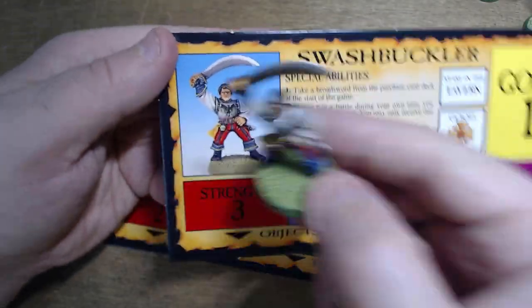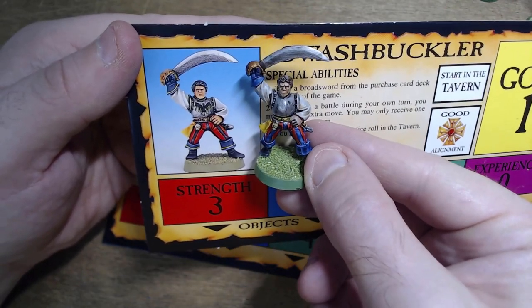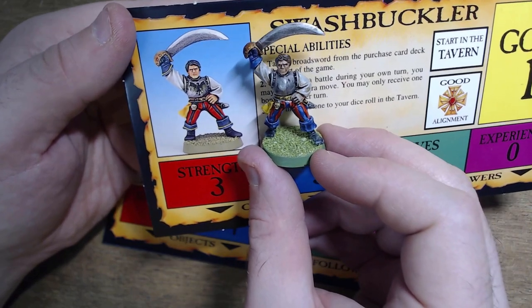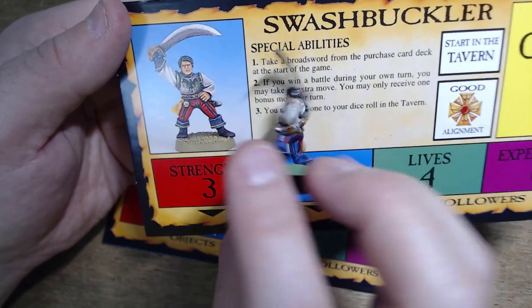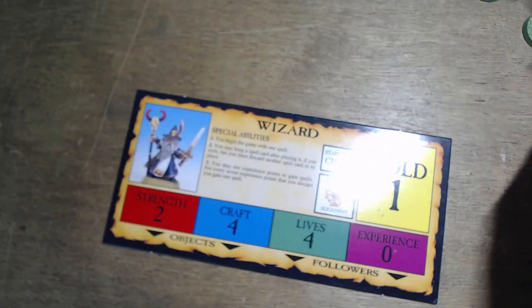The Swashbuckler. He's very — I did not attempt the freehand black bird on his chest, but I did give him stripey trousers. You can see the detail on the faces — very nice, very nice detail.